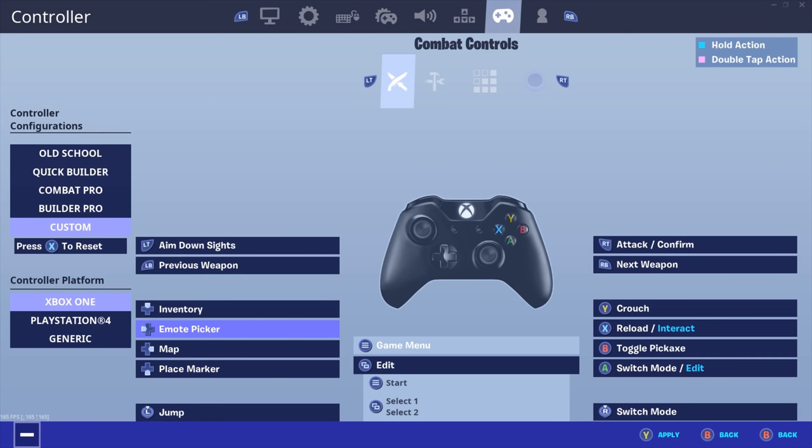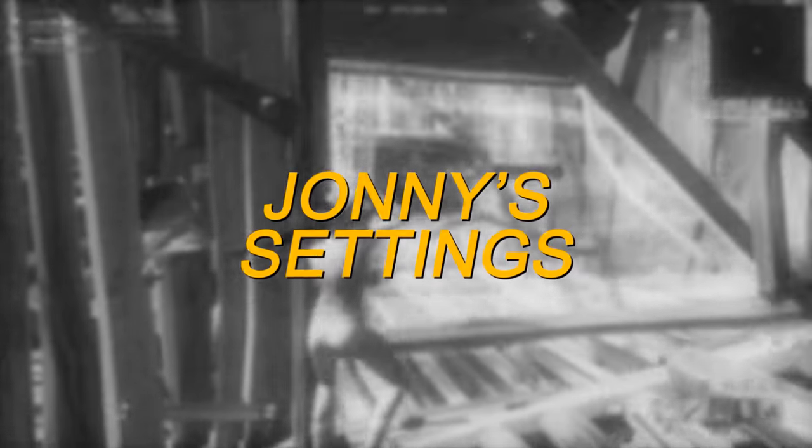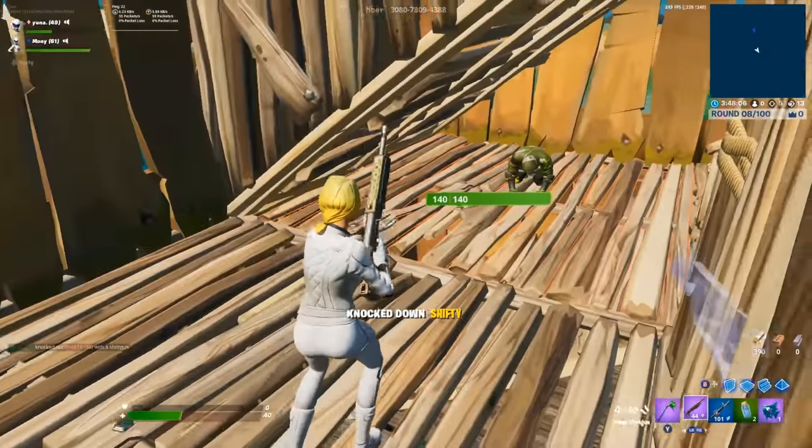Here are my combat controls — I do not play claw, so these are the best binds if you don't play claw. I don't really need to click many of these buttons. My switch mode is R3, my jump is L3, and my edit is touchpad. I play with Xbox controls because I feel like it's more comfortable.